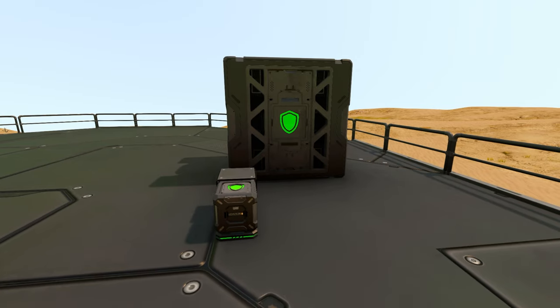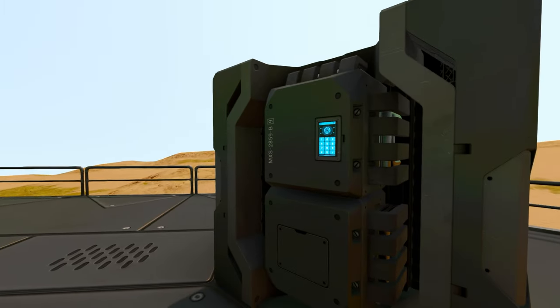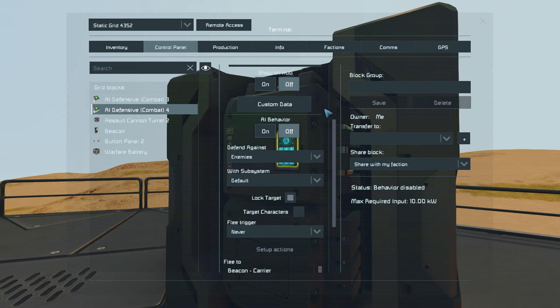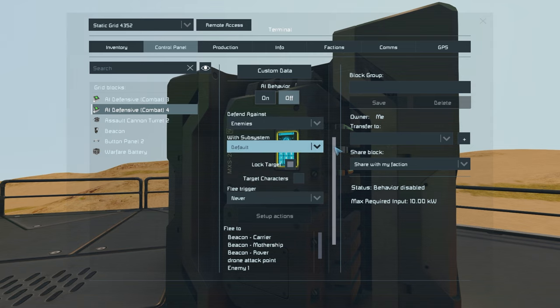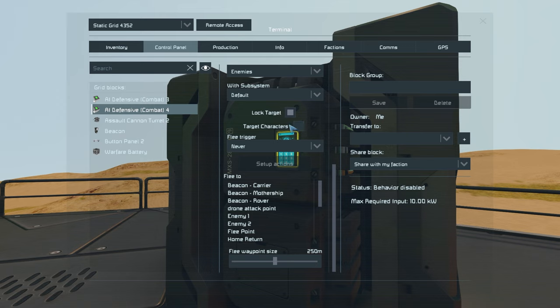The AI defensive block comes in both a small grid and large grid format and it works the same on both. If we look inside its control panel we can see a variety of options. Like usual we have the AI behavior on and off, and then we have some new interesting options. First of all we have defend against enemies where we can toggle between enemies and neutrals. We can select what subsystem we want to defend against, if we want it to lock to targets that meet the above criteria, and if we want it to target characters.